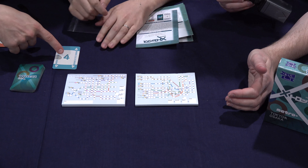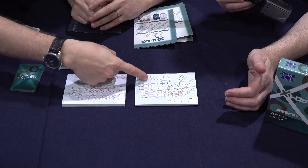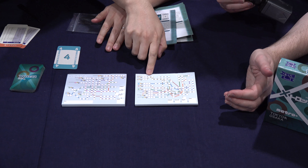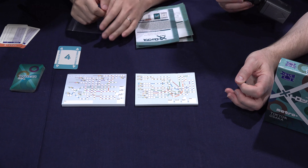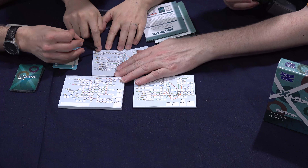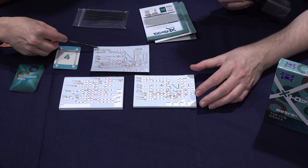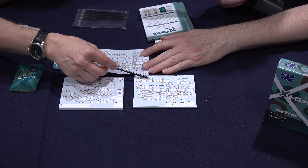You're supposed to write a number in one of these doubled squares. What you do is write a four here, and then you fill out circles in four of these squares.